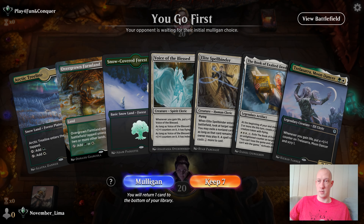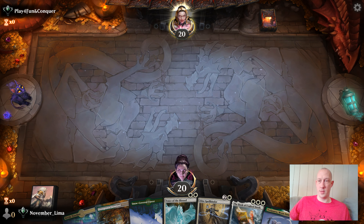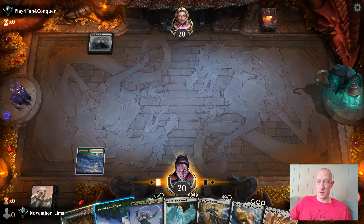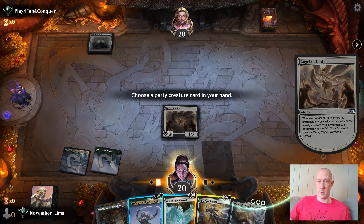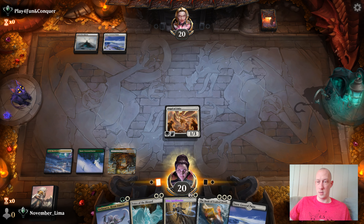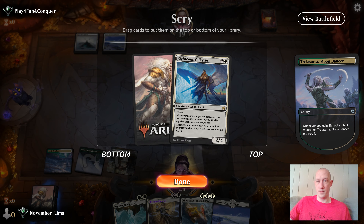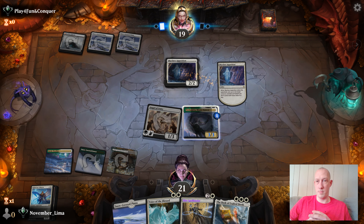Going up against Play for Fun and Conquer — that's a pretty cool name. I get to be on the play. I've got cool stuff but nothing to gain life. Still think I'm going to keep. Open with the Tree Line. Play Trelasara next turn unless I find something that gains life. It's actually pretty good — take it. I'm gonna choose to make my Spellbinder big. Let's do Trelasara for scrying and continue to make Spellbinder big. My opponent is on Mono White Snow.